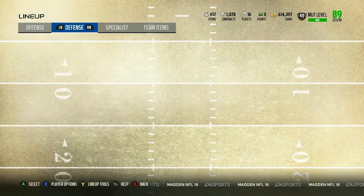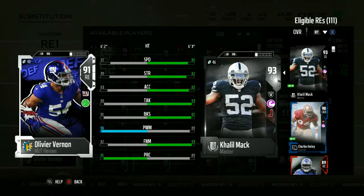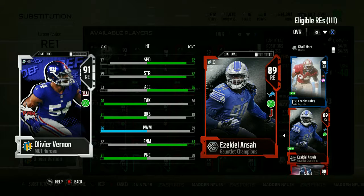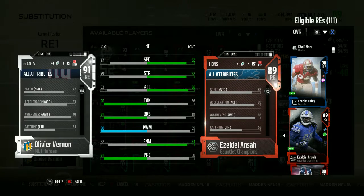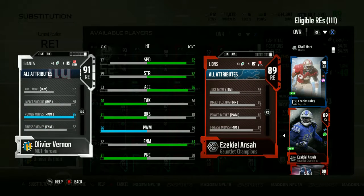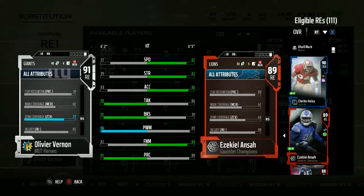But this card looks nasty. He is slower than Ansa and doesn't have as much hit power and strength, but just look at this: 90 tackling, 91 block shed, 96 power move, 82 finesse move, and 91 play rack. He has 77 zone now with the Read and React chemistry, and 91 pursuit compared to Ansa's 89 pursuit, 69 zone coverage. So he should be playing way better in the zones. He has 82 hit power; Ansa has 80.